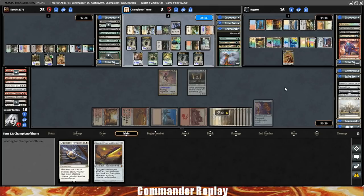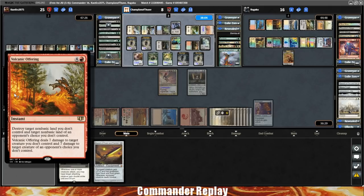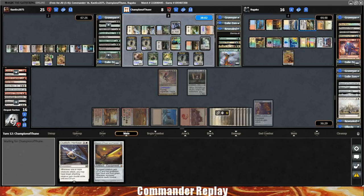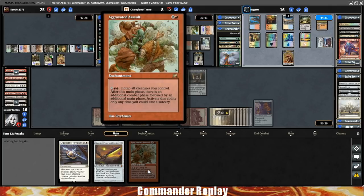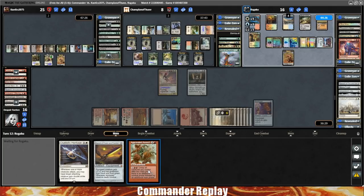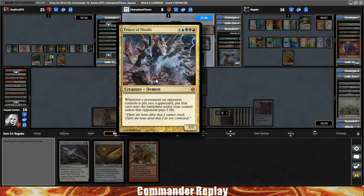Opponent's got another Strip Mine in play — we need our own Strip Mine pretty badly. Volcanic Offering's already gone, which makes me sad. Got more lands we need to blow up. Once they activate the Temple Bell — we draw an Aggravated Assault! Maze of Ith is still a problem though. Opponent gonna cast a Prince of Thralls — whenever a permanent an opponent controls is put into a graveyard, put that card onto the battlefield under your control unless they pay three life.